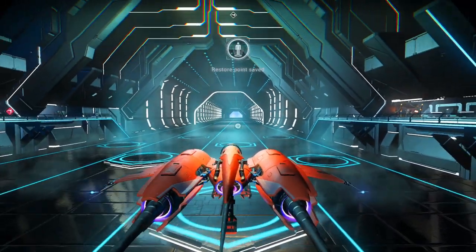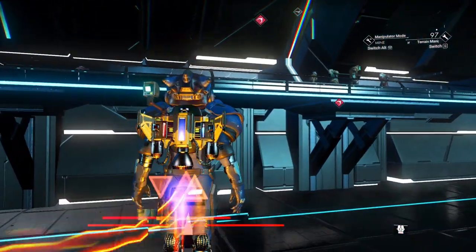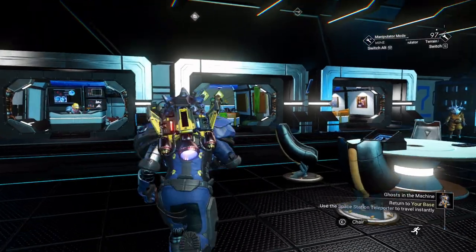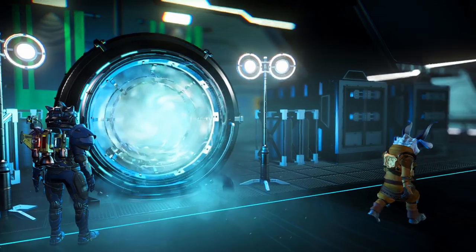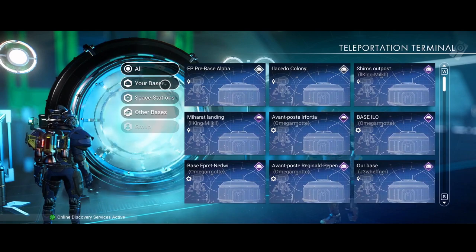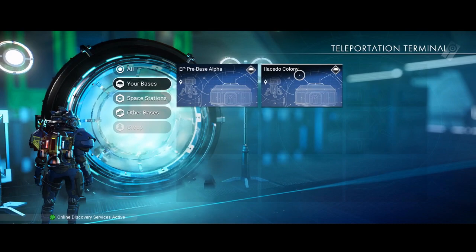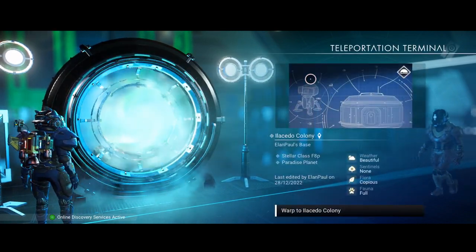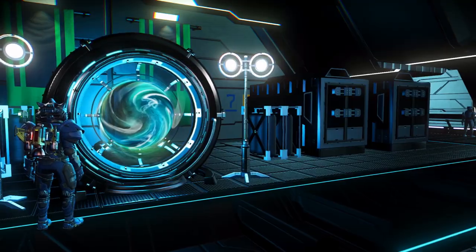We're going to head to the base using the transport terminal — save a little bit on our hyperdrive. We're going to look at our bases. There's the pre-base that we had. We're going to build our main base on the Illicido colony — we ought to rename that. Paradise planet — that's why. So we're going to build it there. Let's warp there and we'll be back in just a moment.